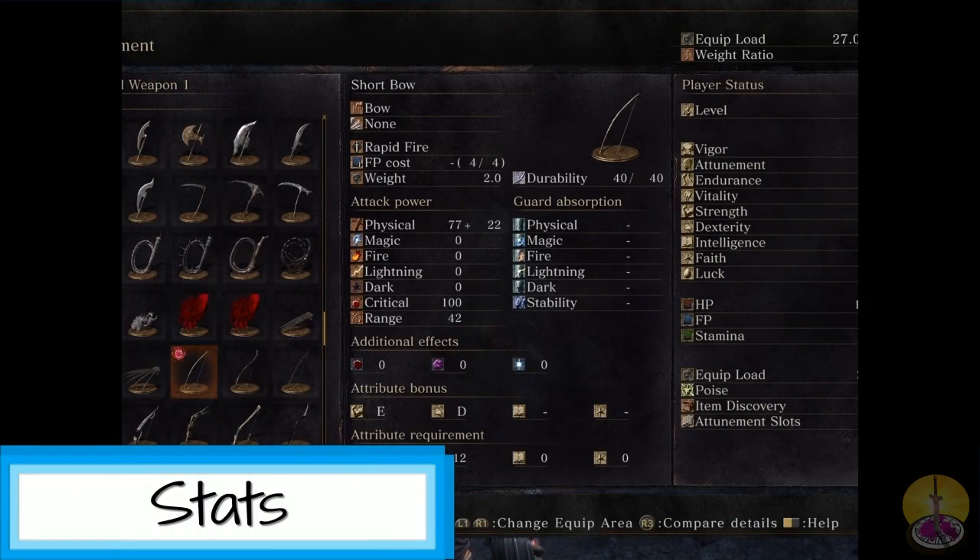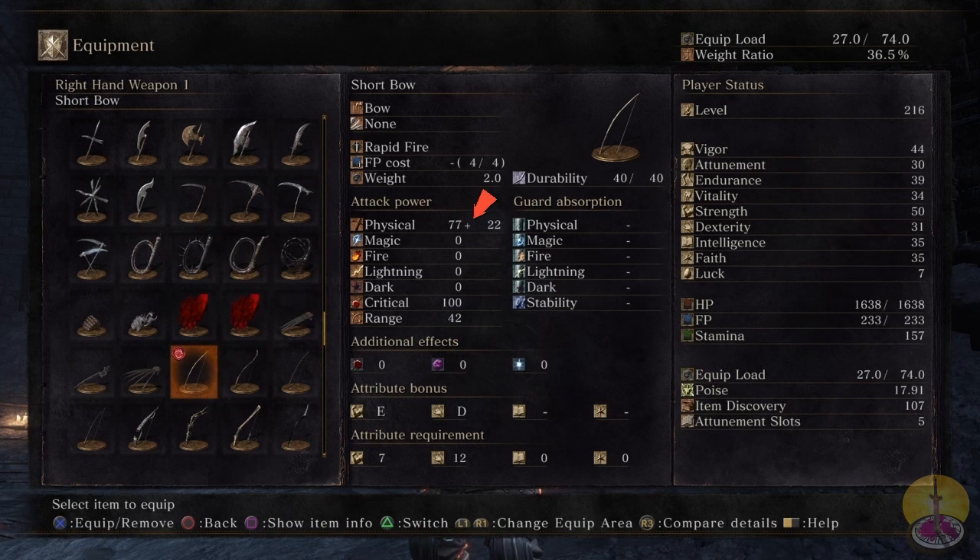Going over the stats for the short bow. Physically, we got lower than average damage - well, I don't know what the average damage for bows will be, so let's say 80 physical is the average damage. For the bonus damage, together it only makes 100 damage, which is some pretty shitty bonus, but maybe that's how it's supposed to be. For the range, we got 42. Now, range is a bit ambiguous as I compared with previous great bows. For the bonus tree, we got E and a D - E for strength, D for dexterity.